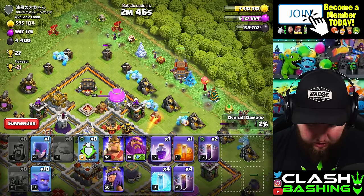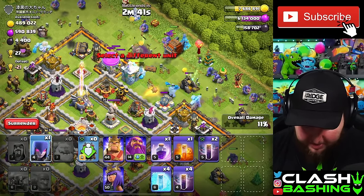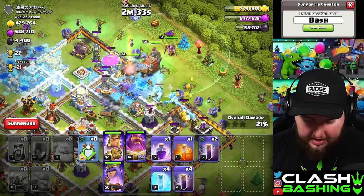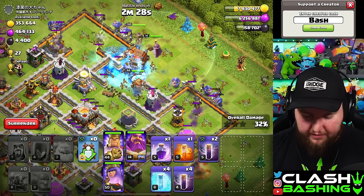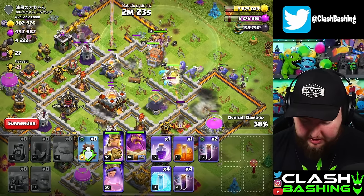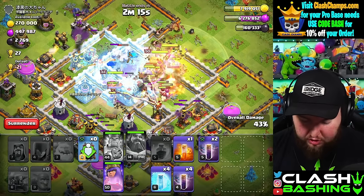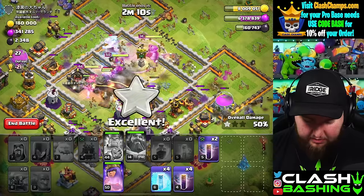We do have the enemy King kind of in our way, but with the Ice Golem popping he's not a problem. That's the nice thing with this attack — those Ice Golems, we have five of them, they're just constantly popping. Even if you bring another one in the Clan Castle, it's going to be really nice. I'm going to hit King ability and Warden ability to protect all of our troops through these Multis. Also getting our King to the enemy Queen. If anything came out of the Clan Castle, we would have Poisoned it.